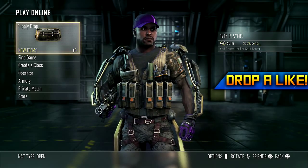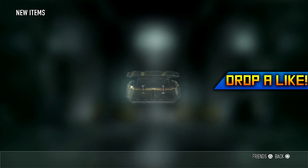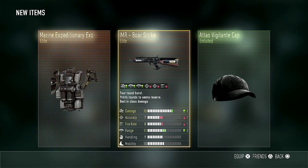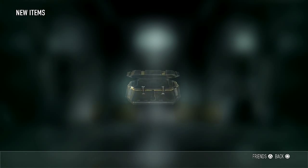The more you play, the more supply drops you get. There's not really a secret to getting more elites or better weapons, or to stop getting knee pads — because lord knows we all have enough of those. There isn't really a big secret to it except just play more, and you too can keep getting supply drops like these.